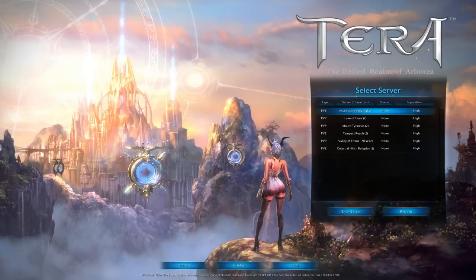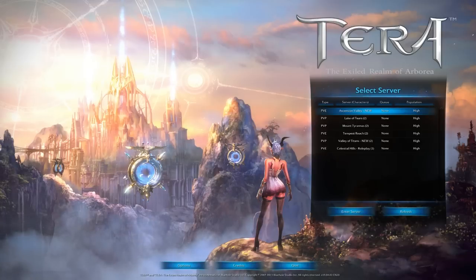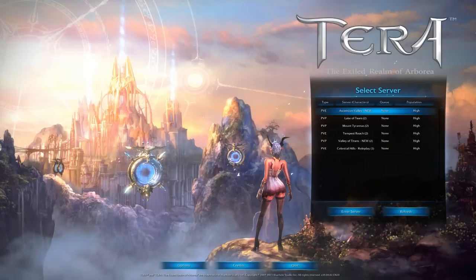So, free-to-play. Basically, all you need to do is go to their official website. The best way to do it is do a Google search, otherwise it's something like tera.enmass.com. Enmass is the publisher of the game in the US. The developer is Bluehole Studios. Once you go online to their website, you just check — there's a little box that says create an account. It's really easy to set up a new account.